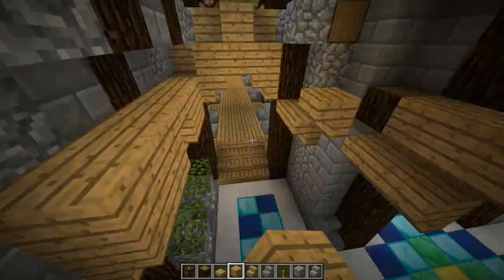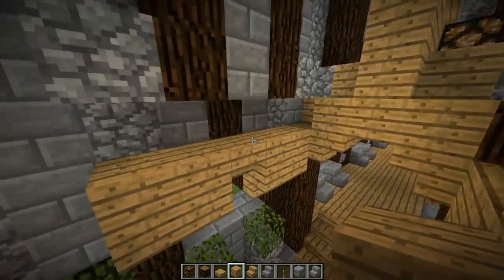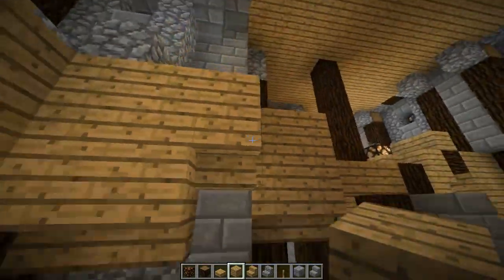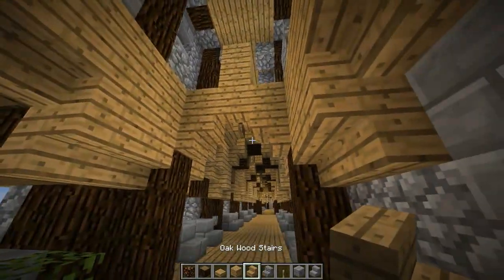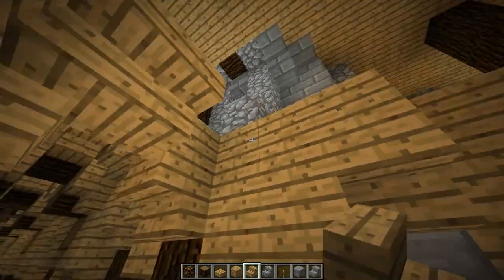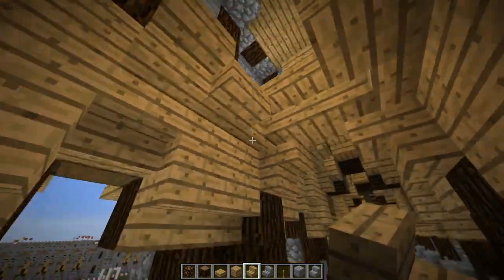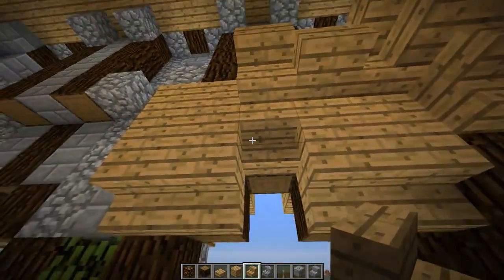Take some oak wood blocks, put down two on top of your upside-down stairs, and one right here. Actually just fill this up if you want to get rid of bats and stuff. So we look like this so far. Now we're going to take some stairs again — put an upside-down one right here, here and here, and a regular one, and then an upside-down one. It's regular and upside-down, same as what we did right here where our lights are up here, except right here, and it's a little funky.